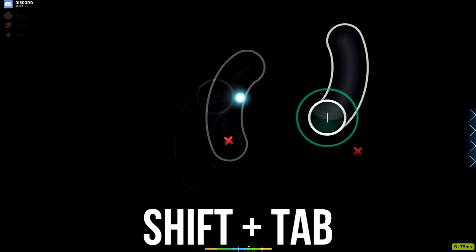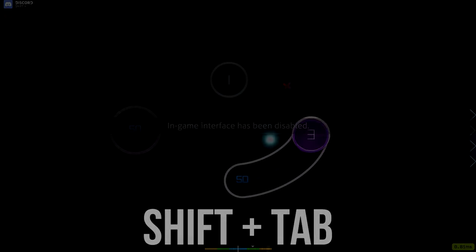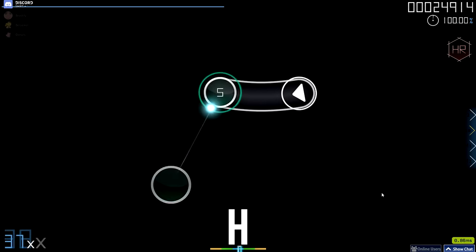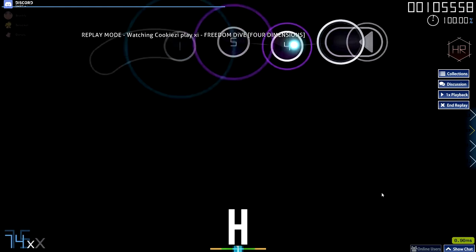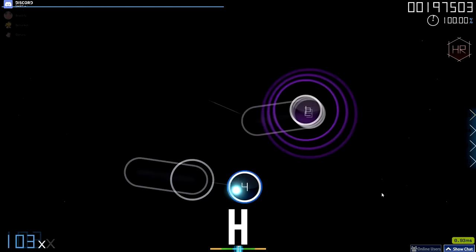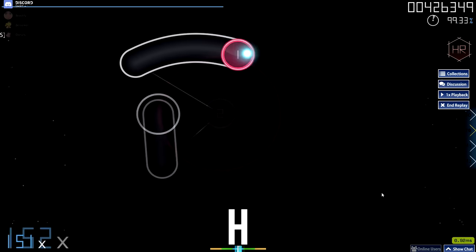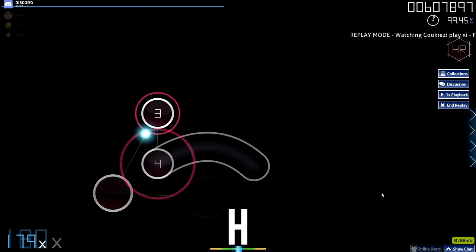Number four is pressing H when viewing replays. If you're viewing a replay and want to get rid of the replay options, you can press H to toggle them on and off. This is pretty useful if you're a YouTuber and you want to record one of your plays without the replay UI in the way.